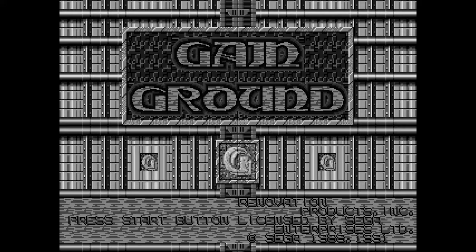Most of Gain Ground's gameplay is derived from old-school top-down action games like Gauntlet — the developers even admitted the game took a lot of inspiration from Gauntlet. But the addition of puzzle and strategy elements really makes it stand out. Instead of blindly marching into rooms guns blazing, Gain Ground encourages you to take a step back and think about your next move, including picking the best character for the job from 20 options.